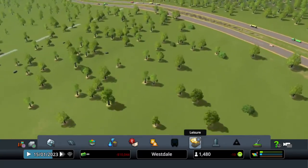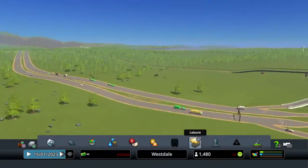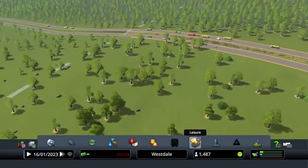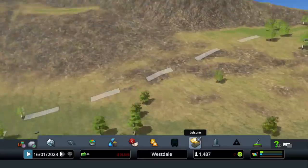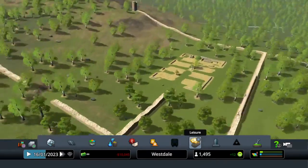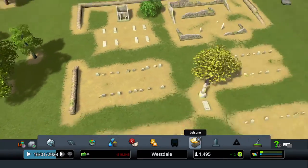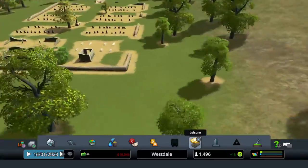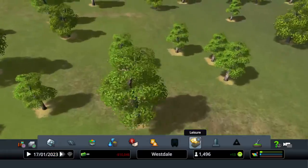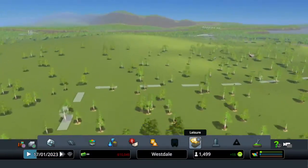I could still go all the way over to here. Let me see where the end is. Oh wow, okay, I can go all the way over here. I don't even know what this is - that is an old cemetery. That's interesting. So we've got coverage all the way over to here.